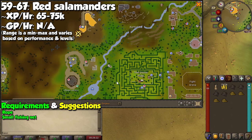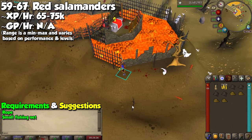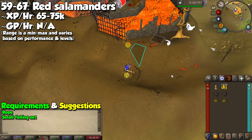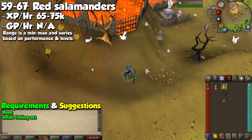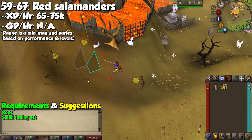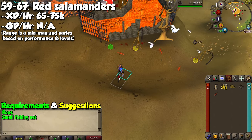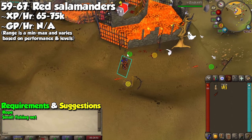At level 59, you can start catching Red Salamanders, which works the same as Swamp Lizards. Grab small fishing nets and rope, and head east or south of the entrance to the ZMI altar. Click on the little branches to set up your trap and wait for the salamanders to trigger them. Remember that at level 60 you can place 4 traps instead of 3. You can expect between 65,000 and 75,000 experience per hour, which is incredible at this stage — so do this until level 67.